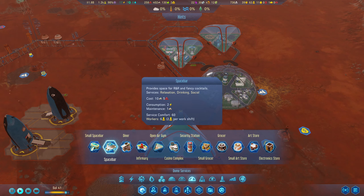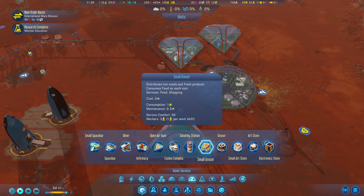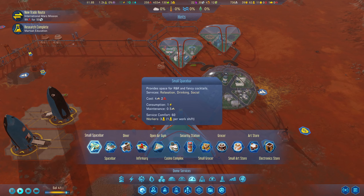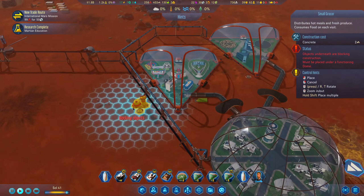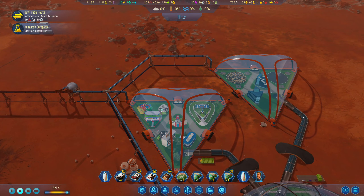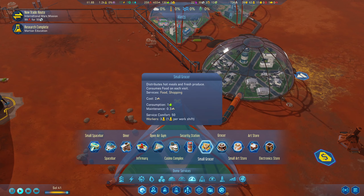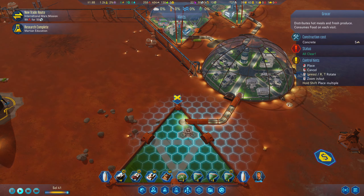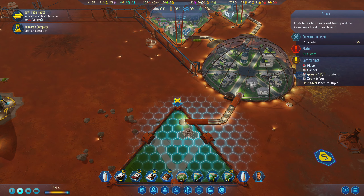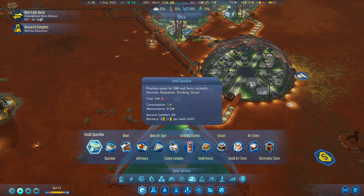A small space bar will get drinking and social, okay, so then we just need shopping. A small grocer — yeah, that'll do it. So we get a small grocer and a small space bar — that should fix the issue. What's the power going to be for that? One power — that's fine. And no power for the other. Oh, that only takes up a single tile — interesting. Actually let's just go with a full size grocer.